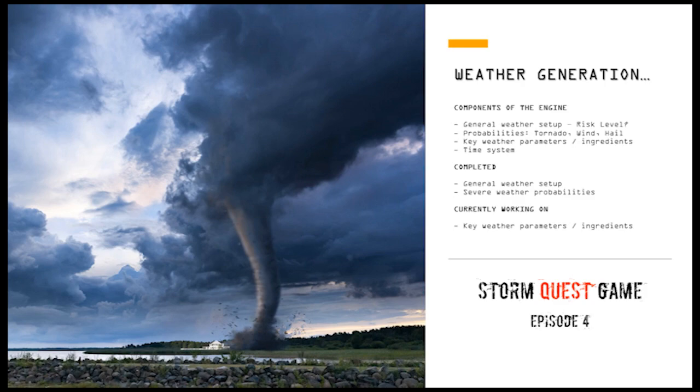Moving from there, we also build what we call the key weather parameters or ingredients. If the system internally determines it will be a moderate risk day, the parameters build around that situation. However, you can still have busts — a cap may stay in place and no storms form, or there's so much precipitation that it cuts out any surface-based supercells in the area. The last component is the time system, looking at the 24-hour clock: how and when severe weather will develop, how long it will last, and how day and night cycles and the seasons of the year will impact the severity of the weather.